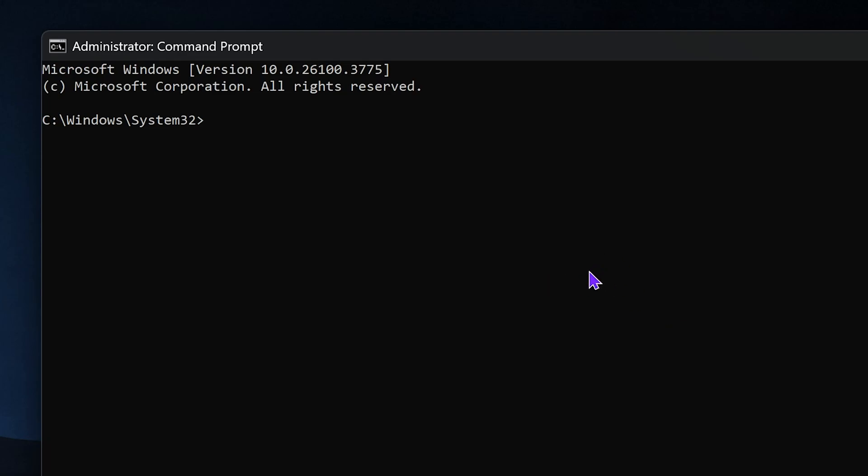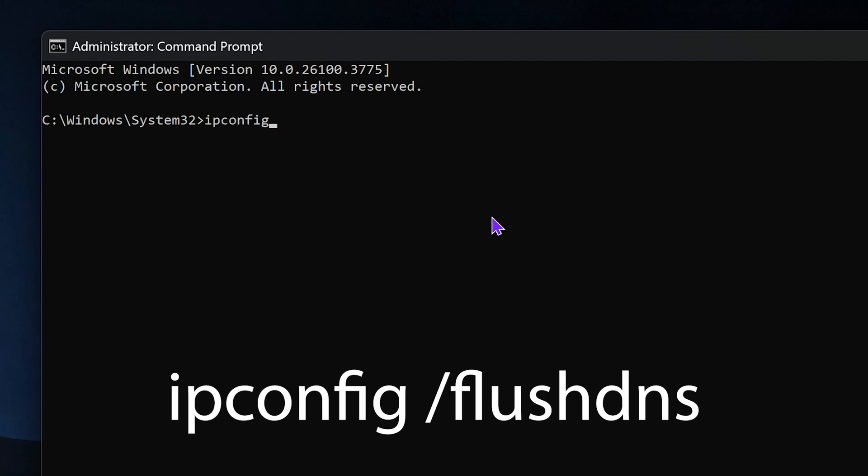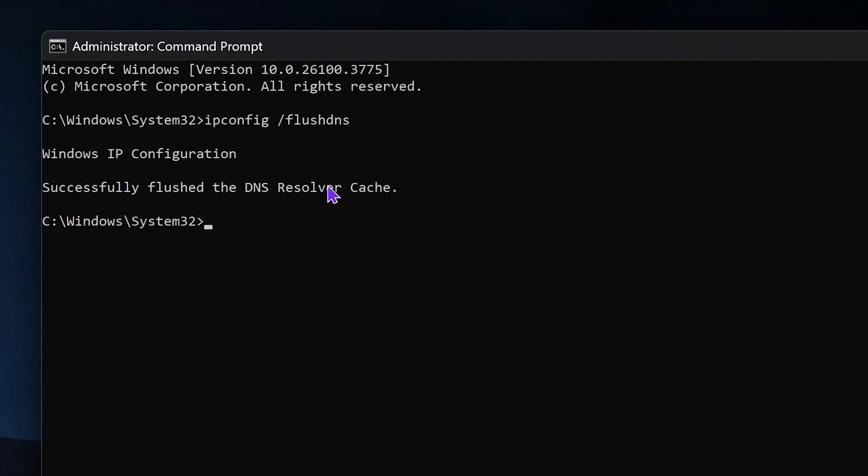That will give you a prompt — just go ahead and allow this app to open or hit yes. In the Command Prompt, type 'ipconfig', then press space and type '/flushdns', then hit Enter. That is going to flush the DNS cache from your computer. Go ahead and close this prompt.